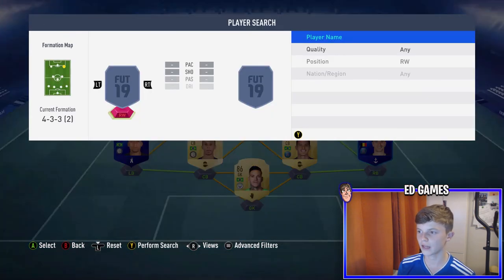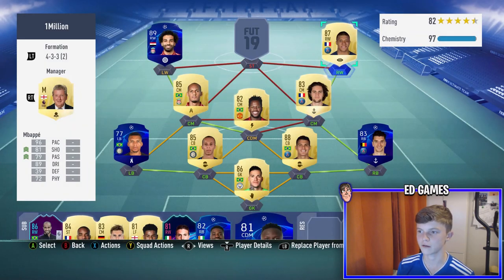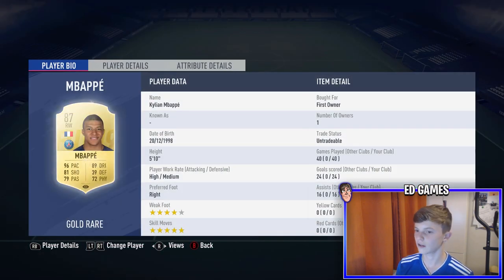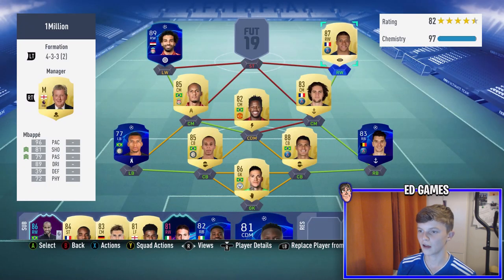The right winger is Mbappe Rising Star - actually the most expensive player in the team. He has four-star weak foot and five-star skill moves. In 40 games he has 24 goals and 16 assists. 96 acceleration, 96 sprint speed - absolutely rapid - stamina is really nice, dribbling is awesome, with dark greens everywhere. His lowest stat is 83 balance, which is still really good.